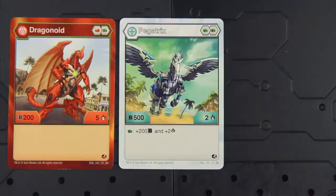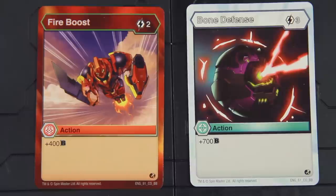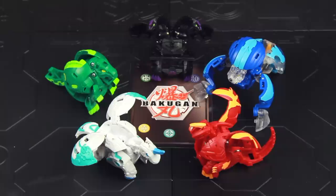This actually makes for an interesting deck-building environment, where mixing attributes is not only possible but encouraged. Each attribute is good at certain things, and at times are flat-out better at some things than others — Pyrus is best at increasing damage, Haos is better at increasing B-power, etc. It's up to the player to weigh and balance these options as they build their deck, as they only get to use three of the five attributes, meaning they have to sacrifice the advantages given by the other two. It's like Reticai, only done right!